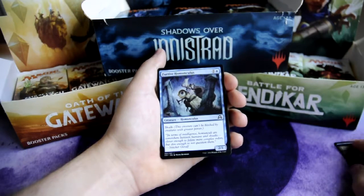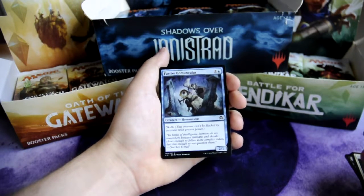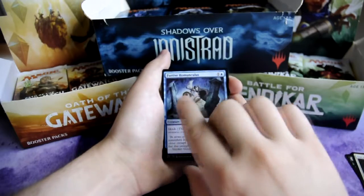Fortive Homunculus — Homunculus, 2/1 creature, it has skulk. For 1 and 1 blue.